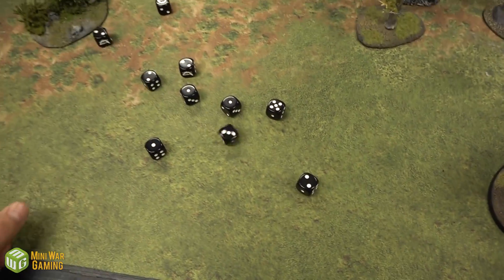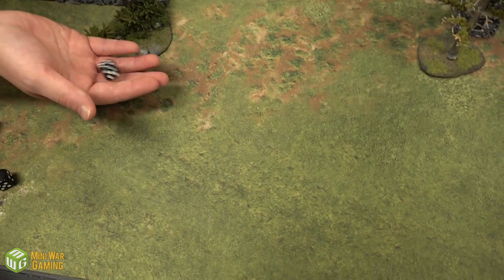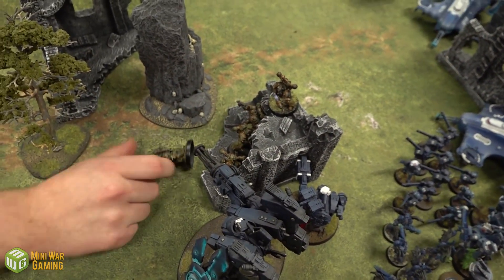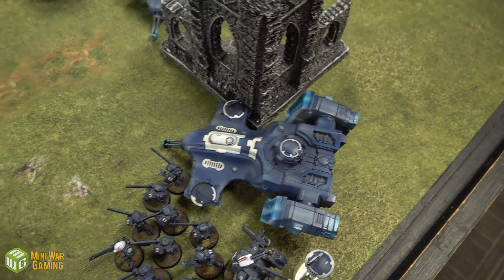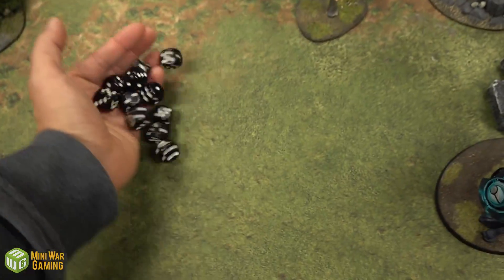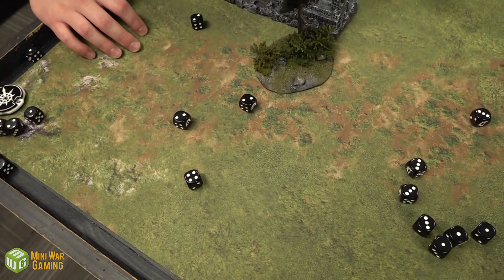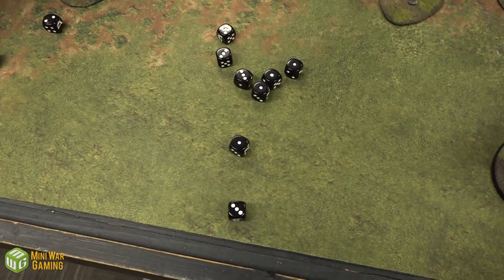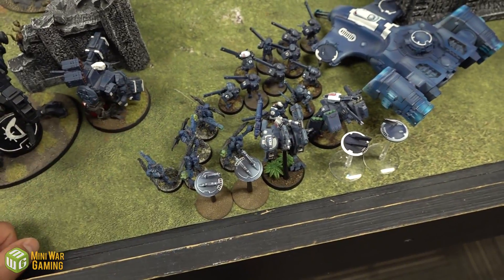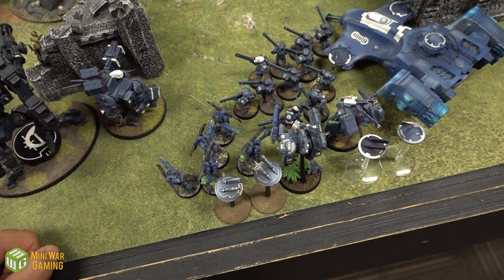Vespids fire at the Plague Marines — hitting on fours then threes, one wound, three-up save, failed — minus one AP is why he dies. All shots from the Devilfish into the Plague Marines: twelve shots combined, hitting on fours, wounding on threes, one wound — two-up save, saved. The Commander fires his Air Burst Fragmentation Array — D6 shots, hitting on twos, five hits, wounding on fours, four wounds, no AP — one die kills one Plague Marine.